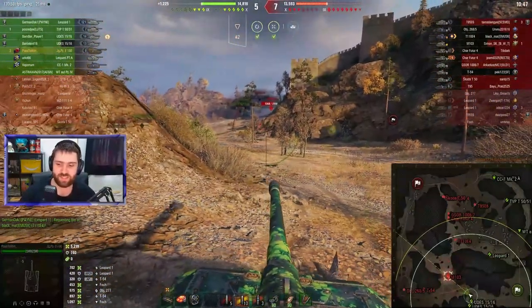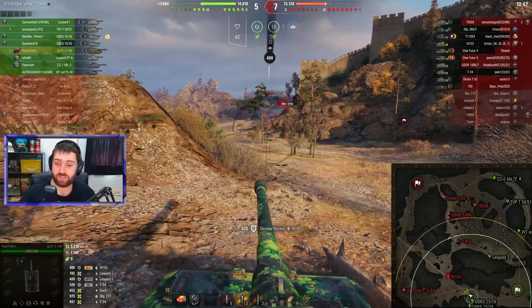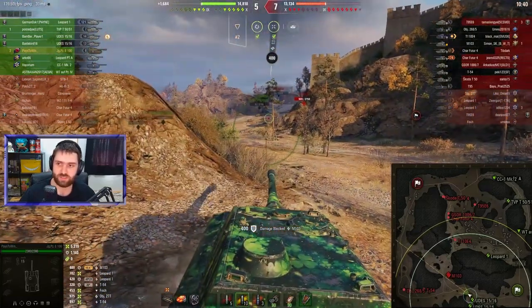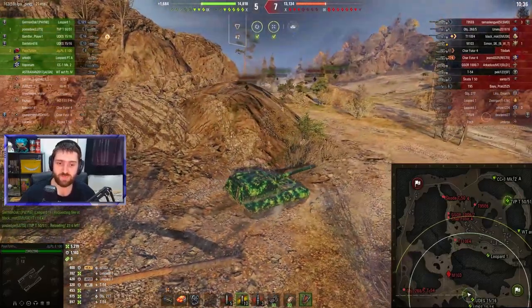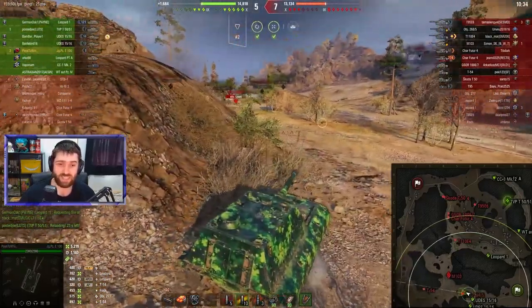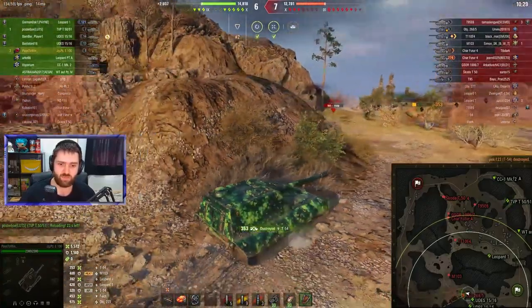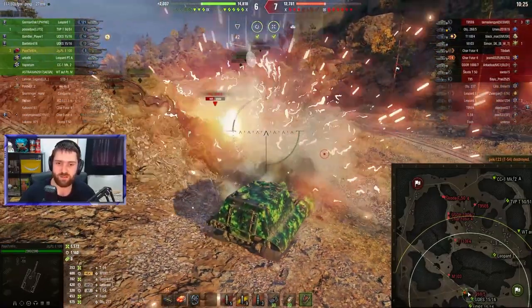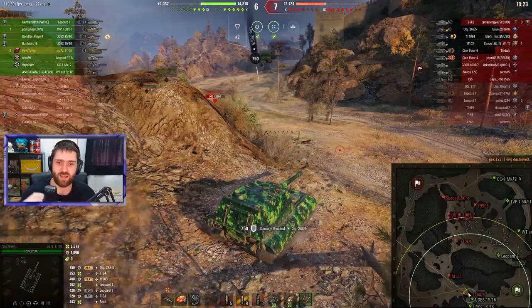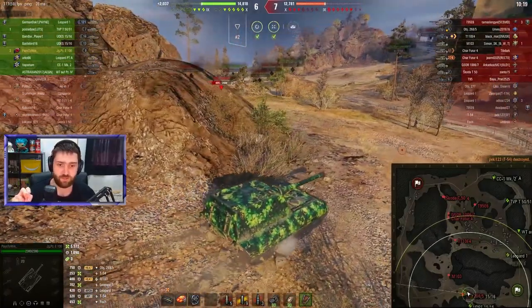Up to 5,200 damage and two kills so far. M103 bouncing a heat round off Pace2Win — like I said, you can bounce those lower-tier vehicles unless they have high pen gold, which maybe you will see later on in this replay. T-54 into the face — heat round blocked by the 2685, which is something I was going to talk about.